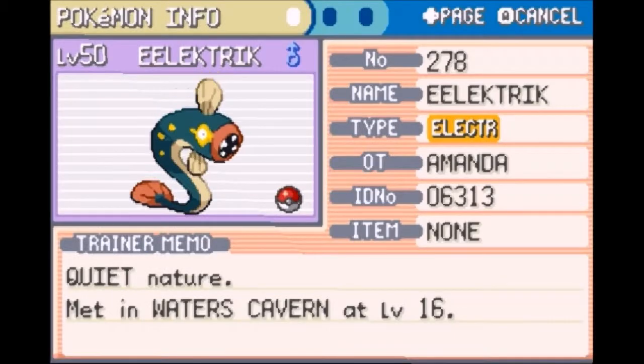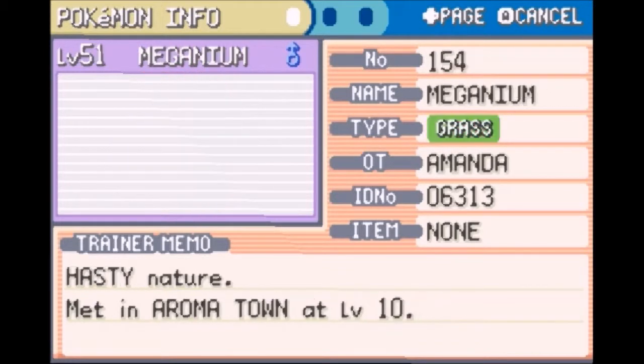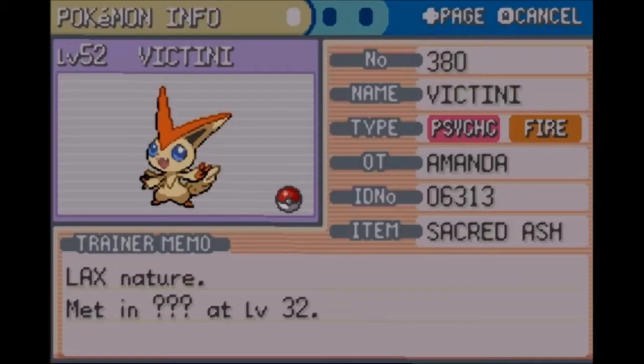I'm going to make sure that we don't have any Exp Share on anyone else. None, none, none. Dragon Fang, Exp Share, and Sacred Ash. I guess I'm going to leave the Sacred Ash on this person.